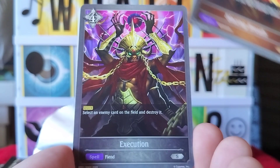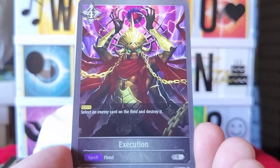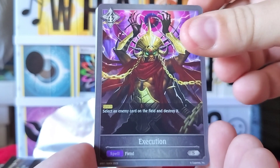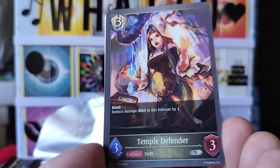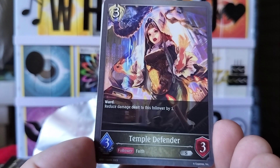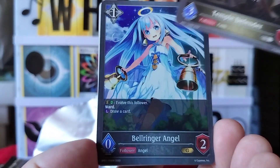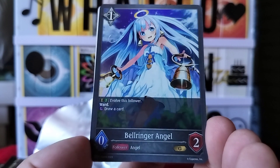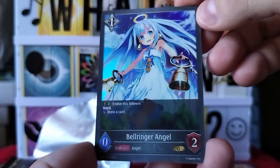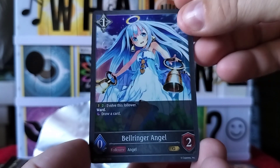Next one is Execution — select an enemy card on the field and destroy it. Next is Temple Defender — reduce damage dealt to this follower by one. And then Bell Ringer — a lot of people are looking for the Bell Ringer, so that's good. This is our second Bell Ringer we've pulled.